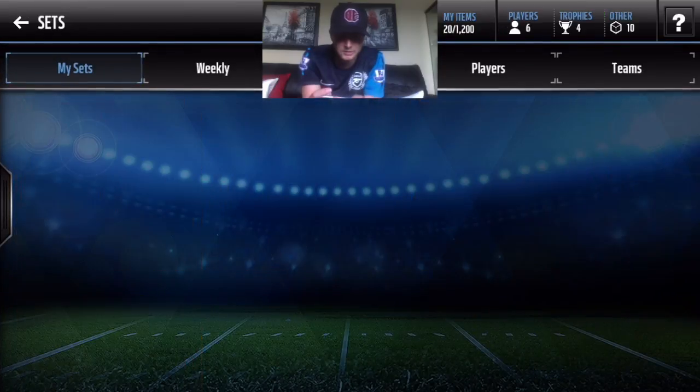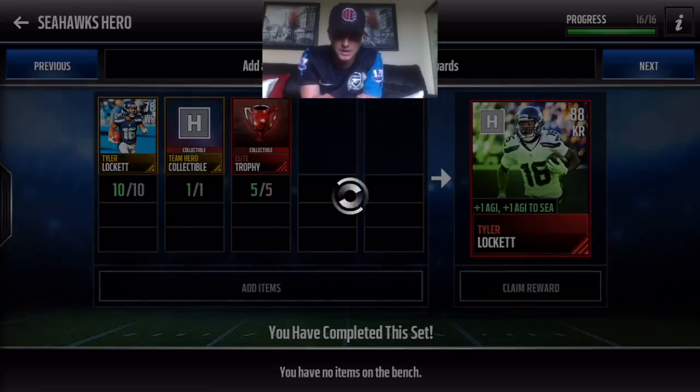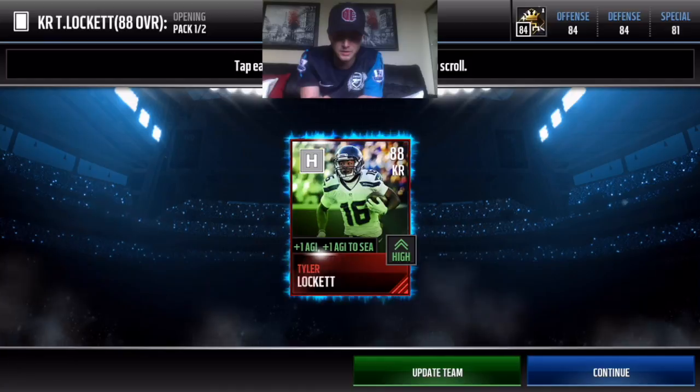So we'll go into the set and finish it off. The team hero collectible requires five elite trophies and ten gold players from that team. There aren't a whole lot of gold players I could find going for under like 7,000 or something, so it tends to be a lot of Tyler Lockets to give us a boosted kick returning Tyler Lockett. We're going to claim this and then put it on the team — I'm excited to try it out.